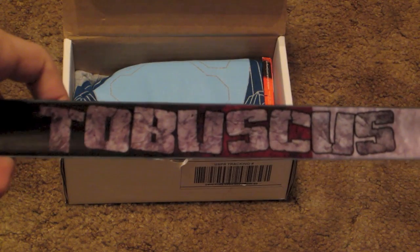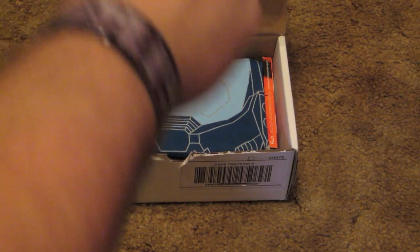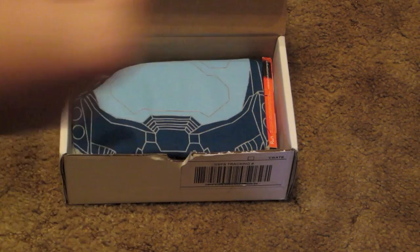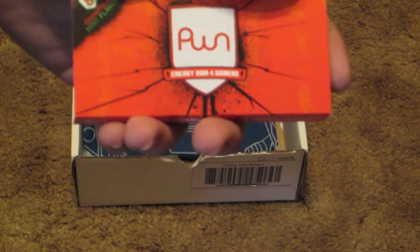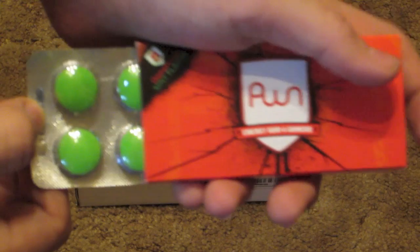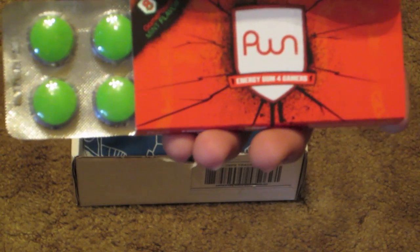Next we have a bracelet that says Tobuscus on it. It's one of those snap bracelets so when you hit it on your wrist it locks around like that. And the next thing we have here is some Pwn Energy Gum — it's gum for gamers. It kind of looks like green vitamins, maybe some Tums.